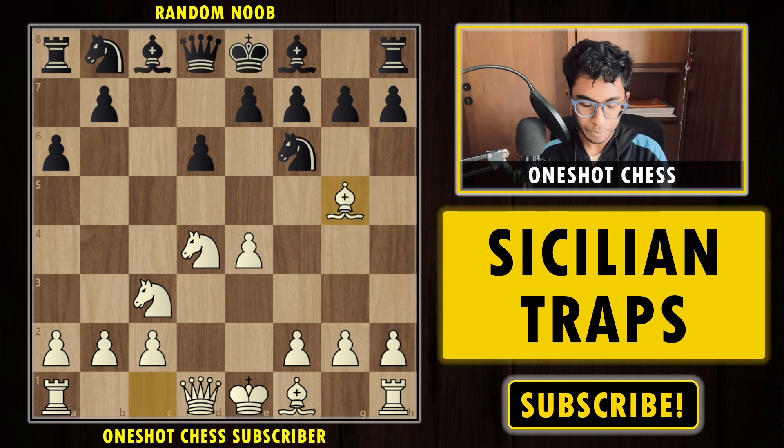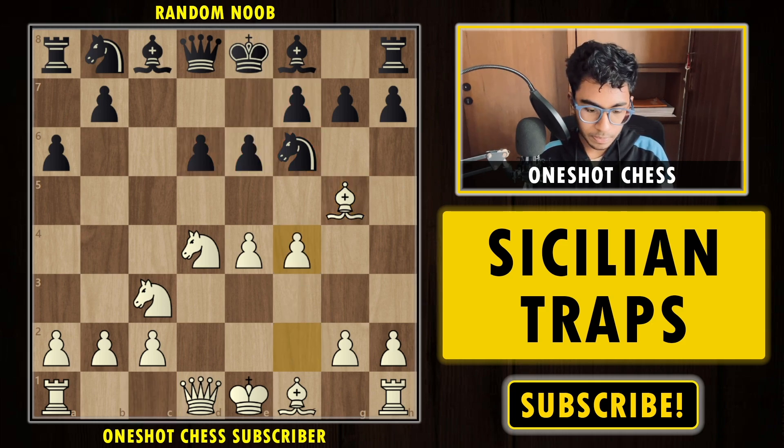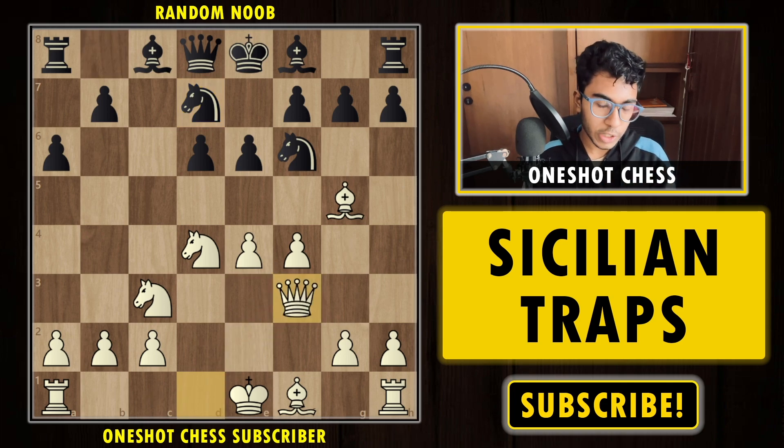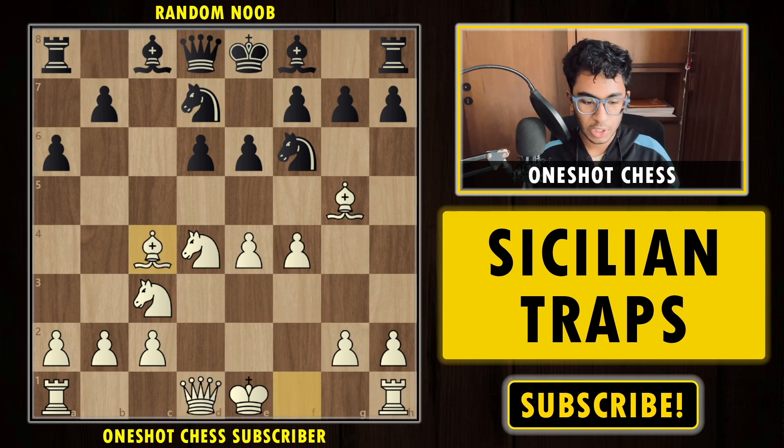Now we develop the bishop to g5 attacking the knight. Black plays e6 — the usual way — then f4, the main line of the Sicilian defense, Nbd7, and now Bc4. After Nbd7 the main move is to continue with Qf3, but after Bc4, which is a very tempting move, the most tempting response for black is to play b5 attacking the bishop, threatening to develop the bishop to b7 on the next move.